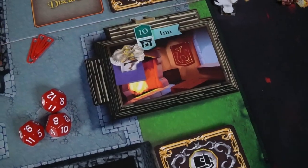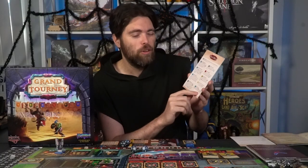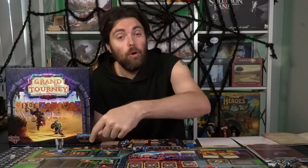The next space is the inn. The inn is a way in which you can heal yourself — you can fully heal and you'll gain one fame. For mercenaries, they don't heal. So those are the main 10 areas. Players will place their characters, then you'll go from one all the way to 10, checking to see in order what things and events will happen, and then you will choose to return characters.